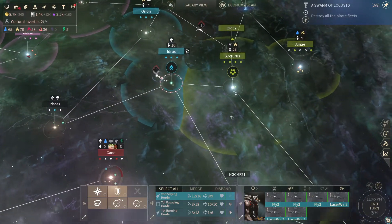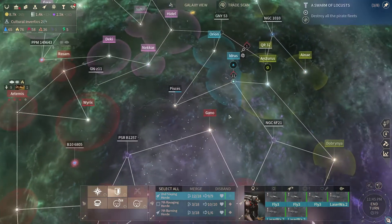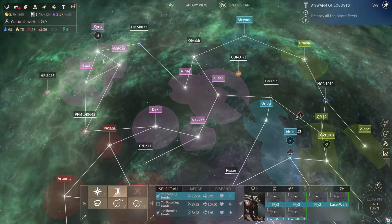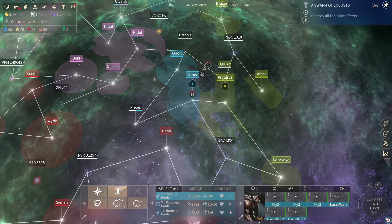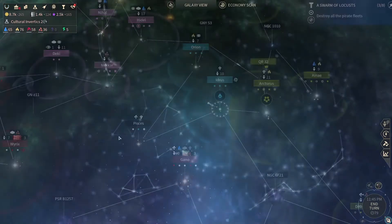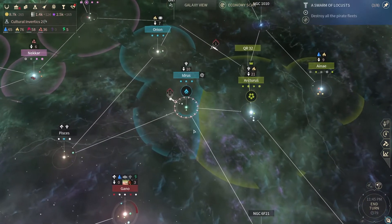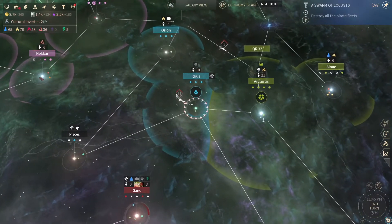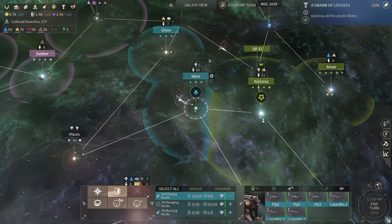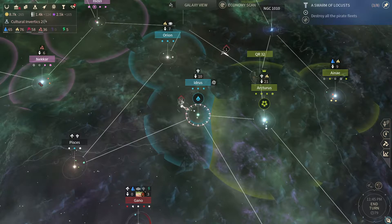We're gonna take this system, and then I think the next step is back to the sofas again before they gain power. Two, four, six, seven systems — I mean, we do have 10. We're just gonna leave the war running against the Riftborn, because it's gonna make our people happy to have an enemy. I don't see a reason why not.